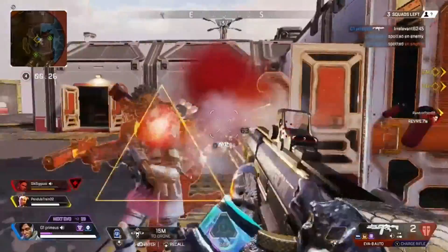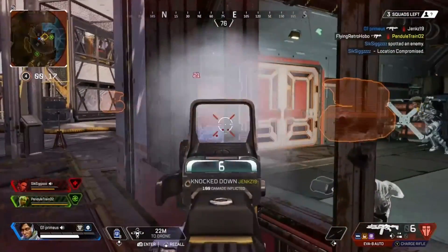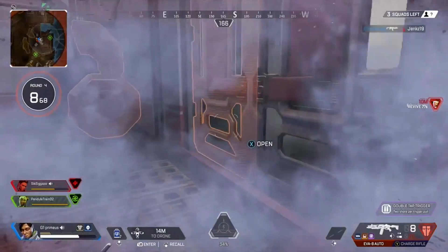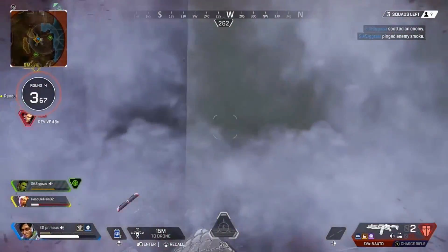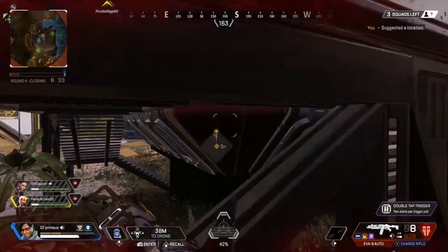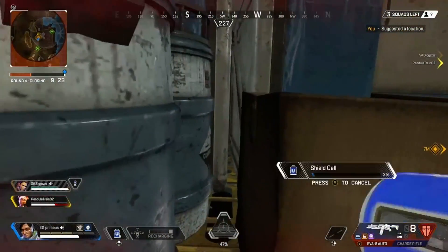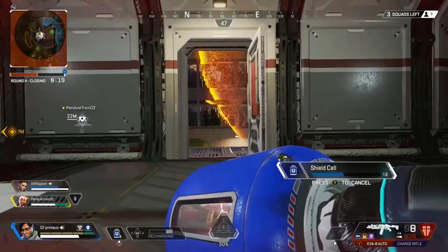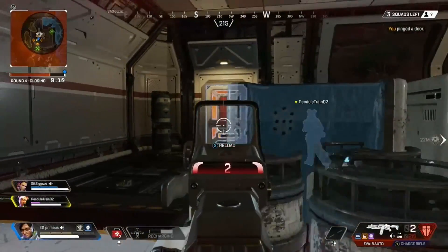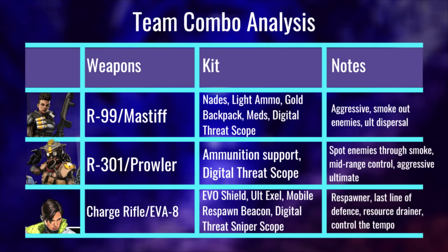Because the Charge Rifle is such a powerful gun for shredding shields, you need to prioritize an evo shield — get it early game and build it up. Try to push a fight or two; you don't even need a knock in an intense ranked game — just poke damage to get that evo shield built. It's the best gun for doing that and you'll be draining enemy resources. Make sure you've got a digital threat sniper scope on it if you can find one — they're rare but can sometimes be found in the bunkers on King's Canyon or occasionally in care packages. Try and get a digital threat sniper scope on that Charge Rifle because then when Bangalore smoke goes off, you can poke sniper shots through the smoke and they can't even see where the damage is coming from.